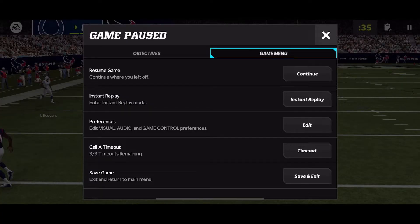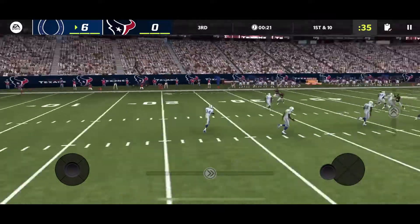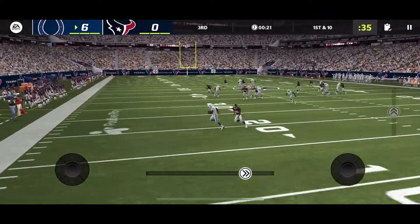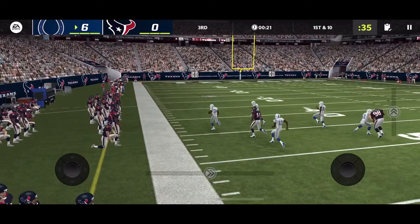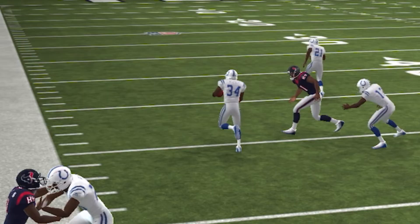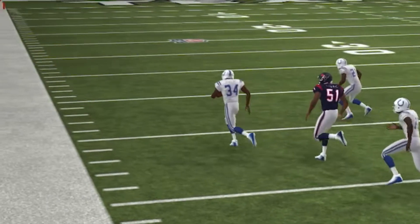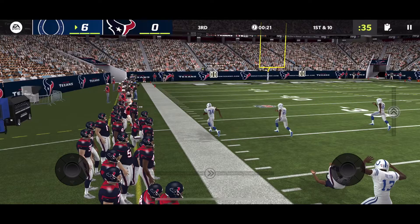On a normal kick return I'd say whatever, but that was a touchdown. There was nobody in front of me. He got a juke, hit a stiff arm, and then he almost glitched to the other side. I'm pulling it right and it's not working — what the heck, EA.